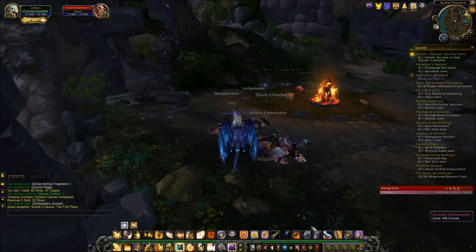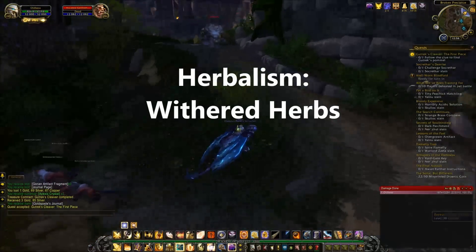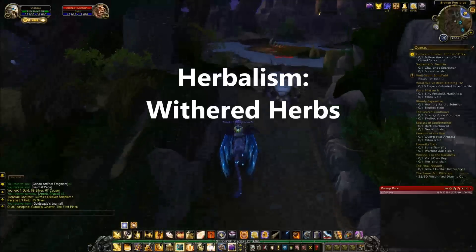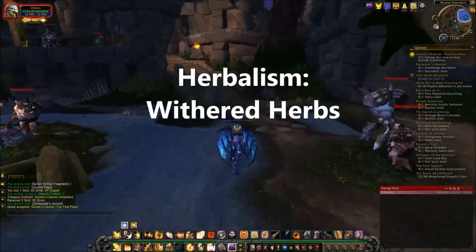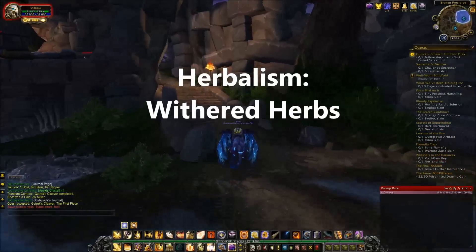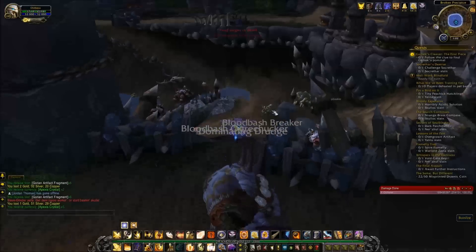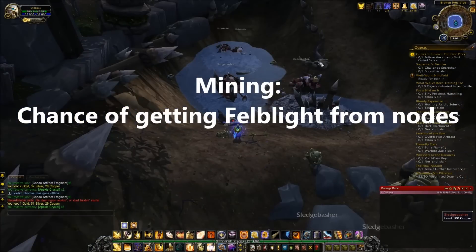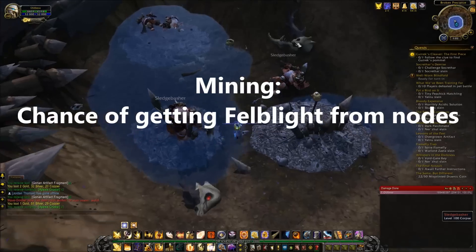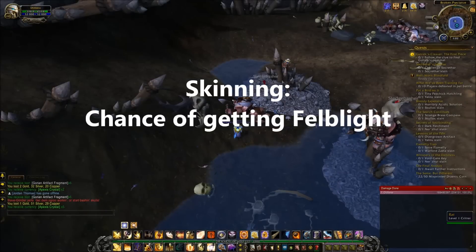Let's go into this with a little more depth. For herbalism first, there's going to be a new herb called withered herbs, and these have a chance of rewarding any of the normal Draenic herbs, and they also have a chance of giving you the Fellblight. For mining, there are going to be mining nodes in Tanaan Jungle and you'll have a chance of getting the Fellblight as well. And then skinning — anything you skin in Tanaan Jungle is going to have a chance of getting the Fellblight.